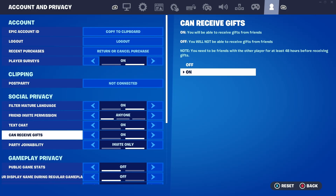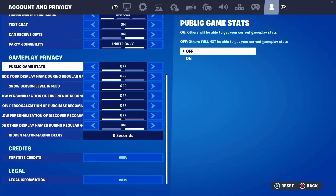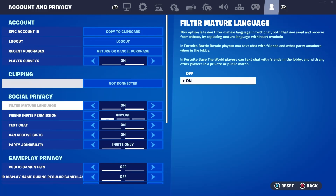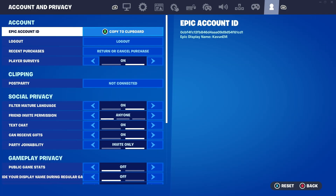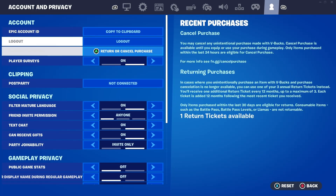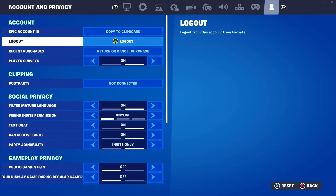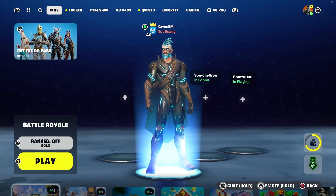Now go a little bit down to where it says Gameplay Privacy. In this section we need to do a couple of things. Set 'Public Game Stats' to off, and also turn off 'Hide Display Name During Regular Gameplay' so your name is visible inside the game. Once you are done with those settings — 'Can Receive Gifts' turned on and 'Hide Display Name' turned off — apply the settings and go back to the main lobby of Fortnite.